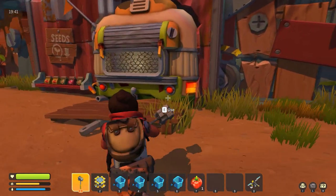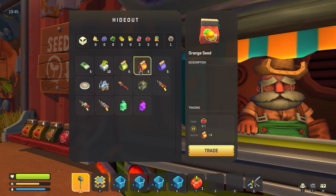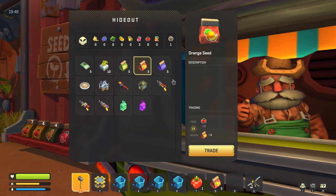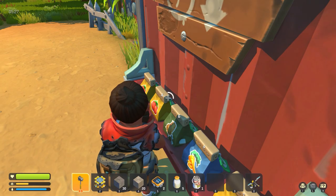So before I go over these, you first need to get those fruits. You can buy the blueberry and orange seeds from him with tomatoes and beets. If you don't already have those seeds, you can grab them from here. So go ahead and plant those.